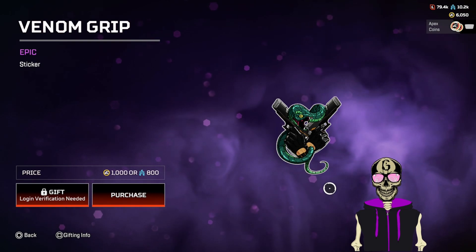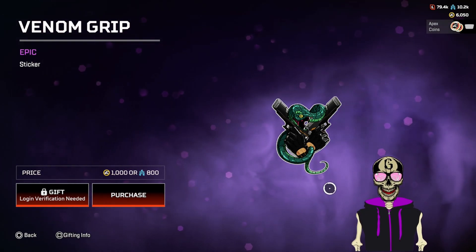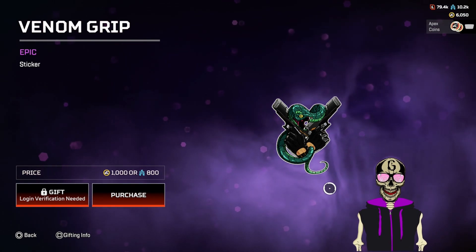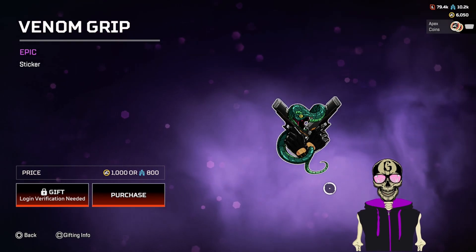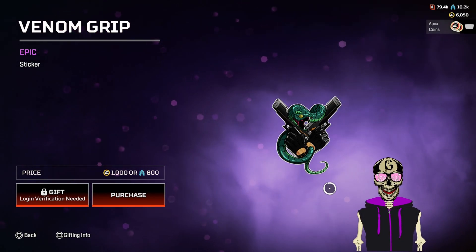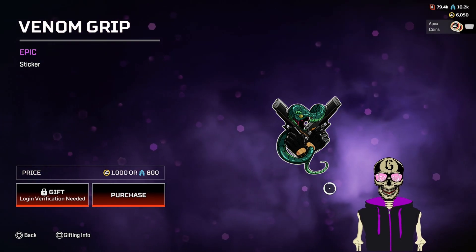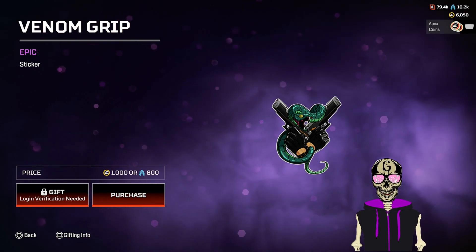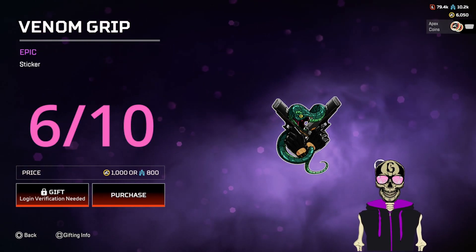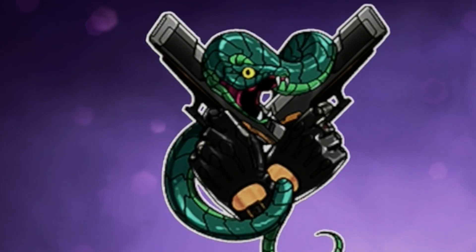I was right — there was a sticker! Venom Grip — not bad. I don't know what kind of snake that is, I don't want to assume. But honestly it's not bad, especially for the usual stickers they've been dropping. I'll give this at least a six — actually a six and a half. It looks like they're trying a bit more, there's a lot more detail on this than a lot of the other ones.